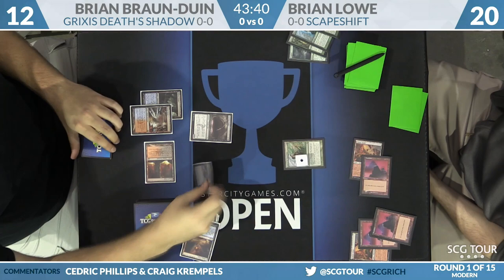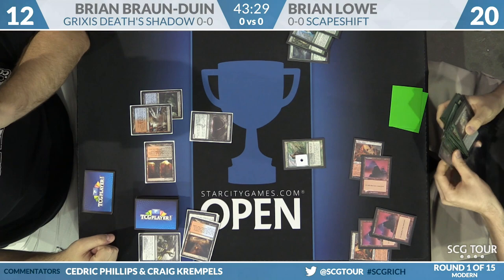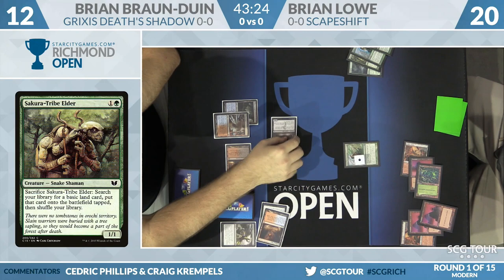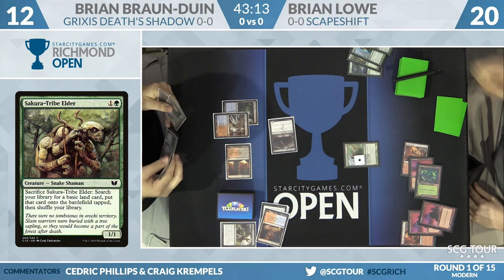There's a Fatal Push. Brian Lowe sacrifices the Sakura-Tribe Elder to dig out another land — he goes with a forest, of course wanting to make sure he leaves enough mountains in his deck for Scapeshift. Otherwise things would be a little awkward. He needs the right density there. After Search for Tomorrow resolves, he'll be able to go for Scapeshift if he wants to.